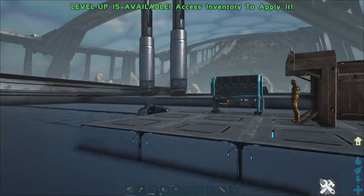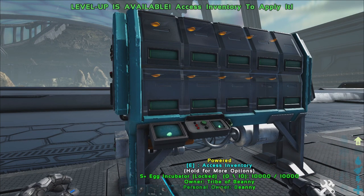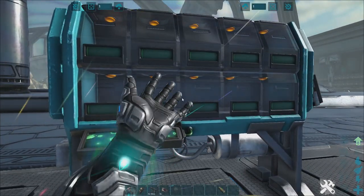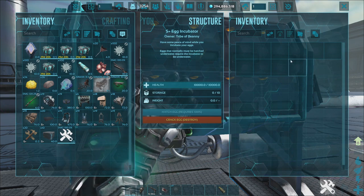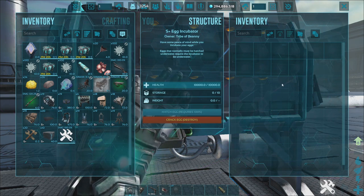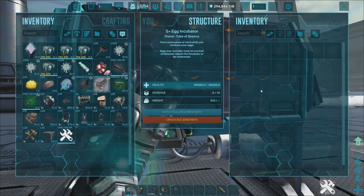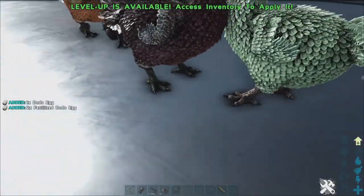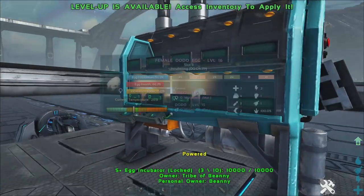Now let's look at the new stuff. First up is the S+ egg incubator. This adds quite a few things I'm mega excited for, because with S+ you can change any settings, which means you're most likely going to be able to add a lot more egg capacity to this device. Let's grab some dodo eggs that have been laid for us and chuck a few eggs in there.